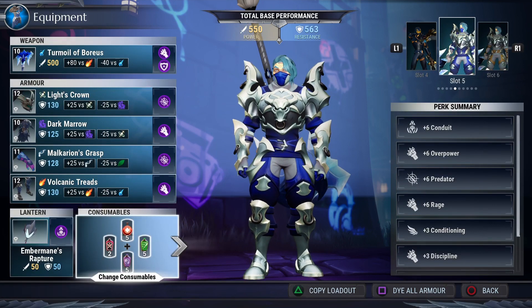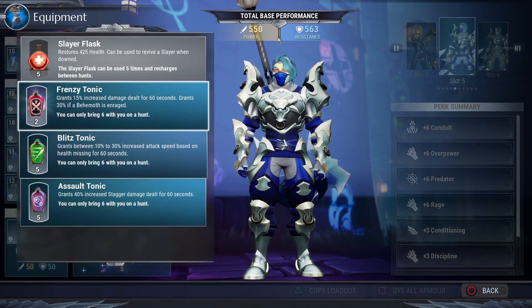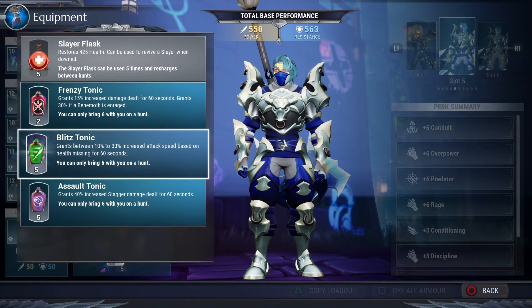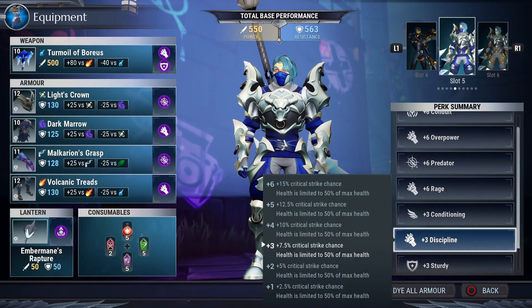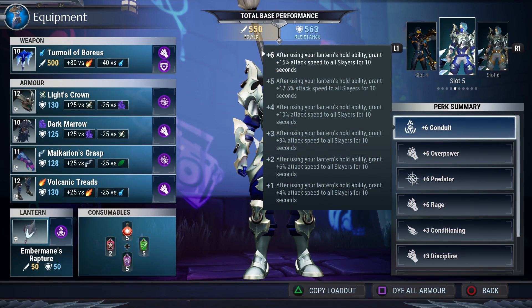For your tonics, make sure you're always using these because they're really important. We can now buy our tonics using rams, the in-game currency, besides using materials. Always use the damage buff one — frenzy tonic and blitz tonic for attack speed — and assault tonic for stagger damage, or you can use the lantern one which increases your lantern charge rate.